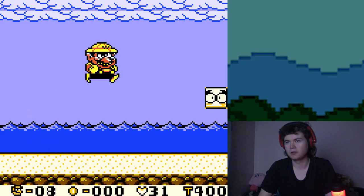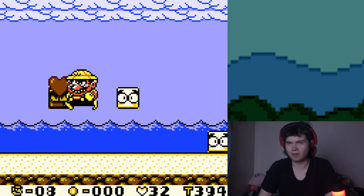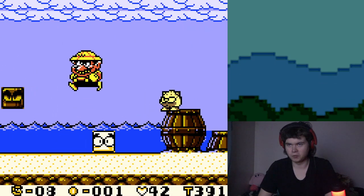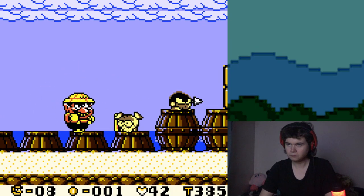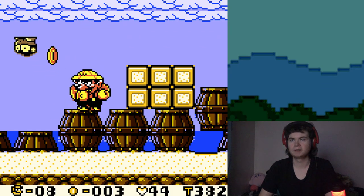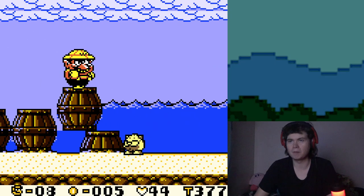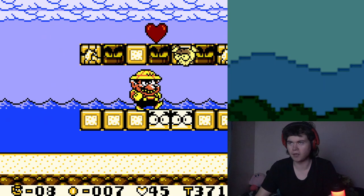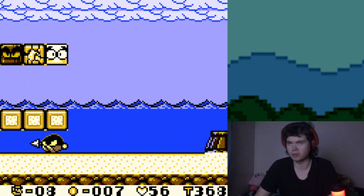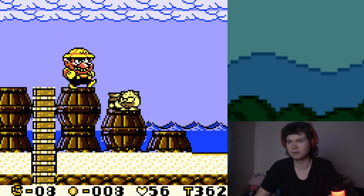Once you beat the boss, you'll notice that the beach gets flooded. Which is really interesting — you have an incentive to return to old levels, because now that it's flooded, you can actually go get secrets you missed. That's one really cool thing about this game: levels actually change upon completing them. I can't think of any Mario level that does that prior to this.